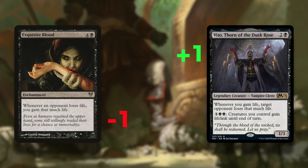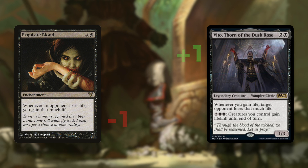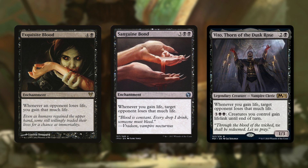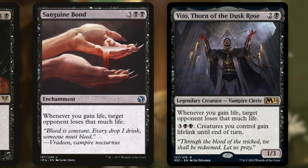You can drain all your opponents just from that 1-point life difference. Now Exquisite Blood already combos with Sanguine Bond, and the Bloodlord, and the Guildmage, but before I get into some of these more fun synergies with Vito, I have to say that this is kind of a piss off.